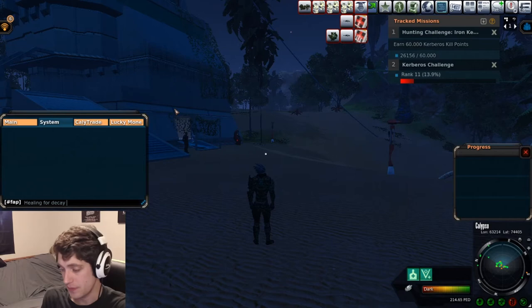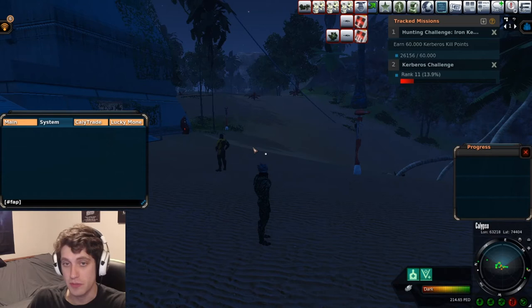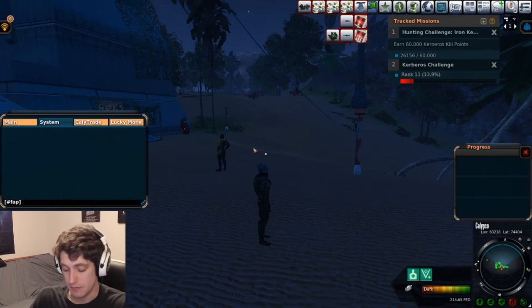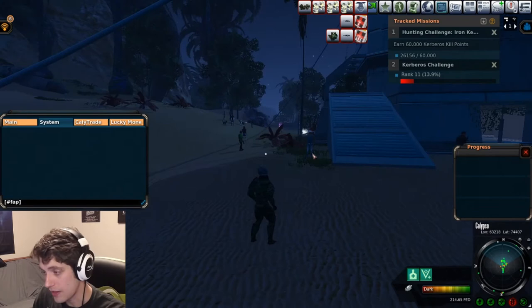Another way to skill up is to go to a place like Club Royal where there are big sweating groups sweating large mobs — you can run around and heal people there. It will cost you out of pocket so you're losing PED but gaining skill. If you're lucky, somebody might give you some PED or even a few bottles of sweat as a thank-you for keeping them alive so they don't have to wait on respawn. You can also heal yourself while out hunting against the punies and just move up to different tools from there.